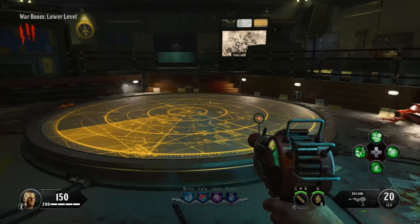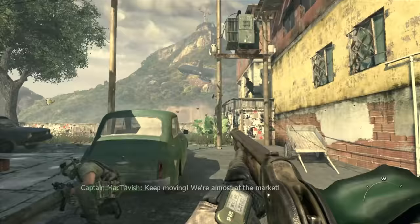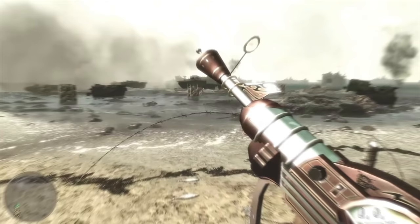Number nine is the Ray Gun from Call of Duty Zombies. If there's a weapon that's incredibly recognizably Call of Duty, it's the wonder weapon that started it all — the Ray Gun. Sure, there are some legendarily broken weapons that pop up in multiplayer from time to time, like the Model 1887 from Call of Duty Modern Warfare 2, but there's something totally unique about the Ray Gun compared to anything else in that series. This goofy-looking thing first started showing up in Zombies Mode all the way back in Call of Duty World at War, and it's been in most of the games ever since.